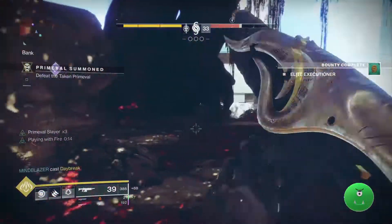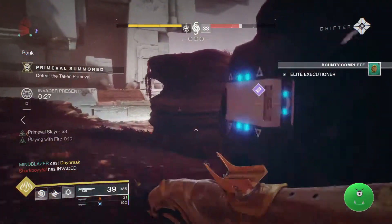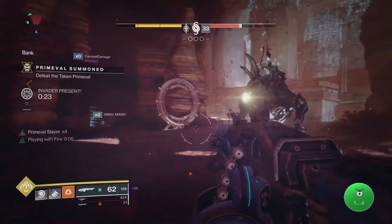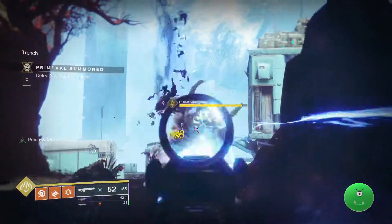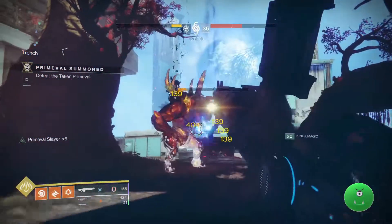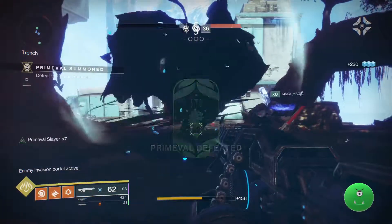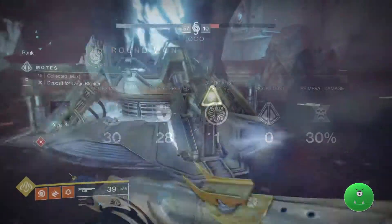Second of all, you're going to want to use a very specific set of skills and/or weapons. When you're trying to burn down the Primeval, the first thing you want to do as soon as it comes up is kill all the adds and take out the envoys — those two wizards that are floating around. The faster you take those guys out, the weaker the Primeval will become, and you'll start gaining those stacks of Primeval Slayer a little bit faster.